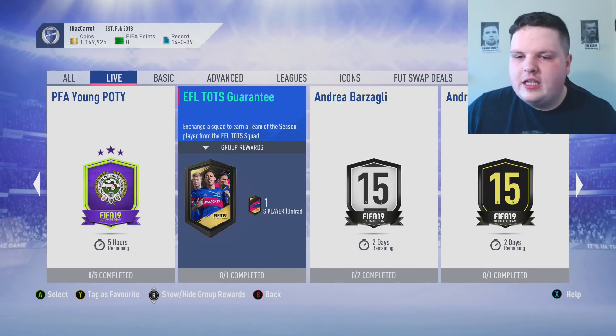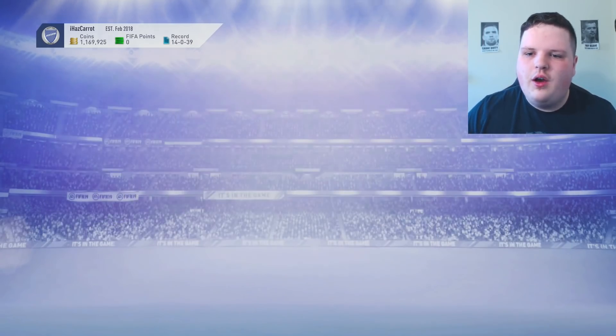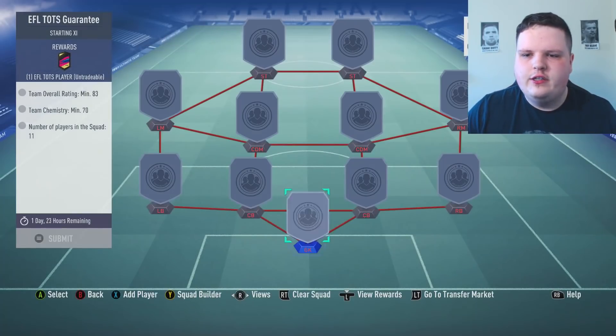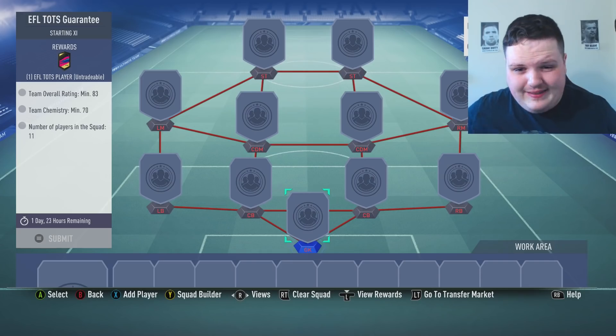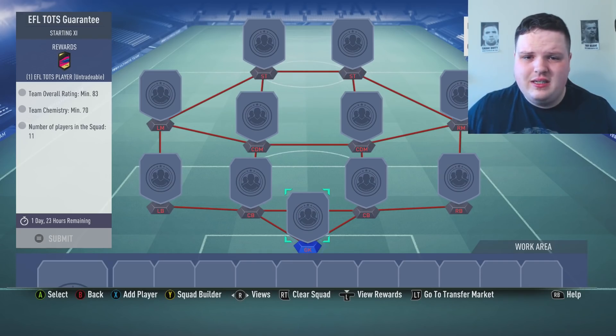I think the best player we can hope for out of these is Tammy Abraham. Looking at the SBC itself, the EFL TOTS guarantee requires an 83-rated squad, which is not really worth it considering you could get Norwood, Walker, Stacy, or all of the really bad tier Team of the Season cards. We're going to open a few of them anyway.